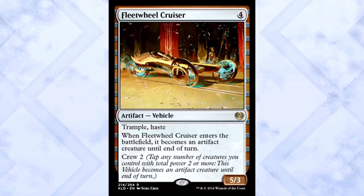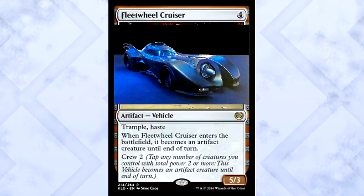Let's look at another vehicle. Fleet Wheel Cruiser is 4 mana for a 5/3 artifact vehicle with trample and haste and crew 2. When it enters the battlefield, it becomes an artifact creature until end of turn. This is a vehicle I can get behind — super aggressive, basically a 4 mana 5/3 with trample and haste for a turn, which is pretty brutal. I'm a fan of the Batmobile. It isn't game breaking as after the first turn you do need to crew it, but this provides serious board pressure and immediate damage. We actually just have cars now. I approve.